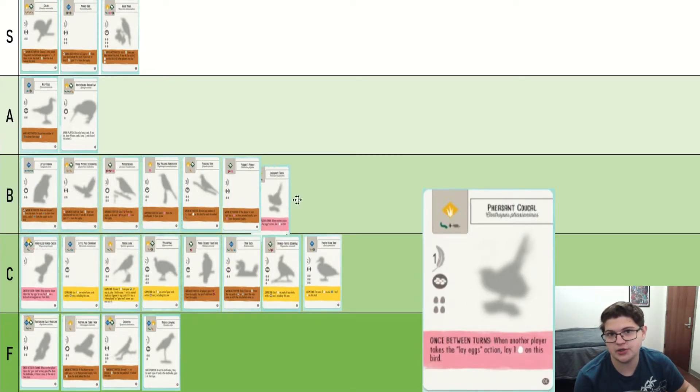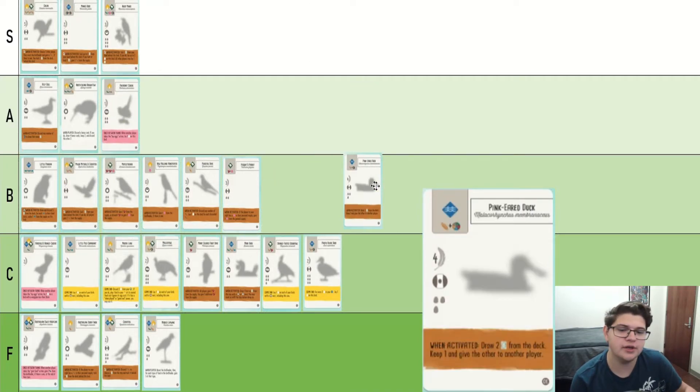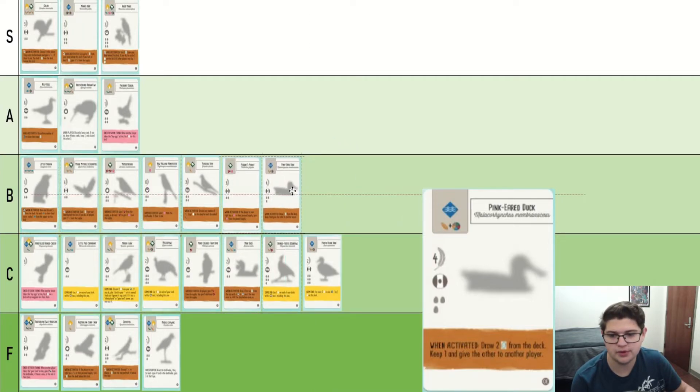Cousin Quail is one of the best iterations of 'when other players lay eggs, lay an egg' because it does it on itself, so you don't need any other bird to set it up. I think it's a very good bird, but of course it's a pink power so it depends on how many players and how often they're laying eggs. In general, this is the best of that archetype in my opinion. I'm going to put it in A. Pink-Eared Duck — very similar to Pygmy Goose. I'm going to put it in the same place.